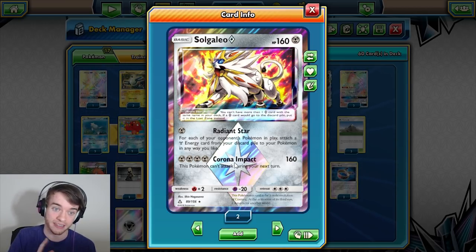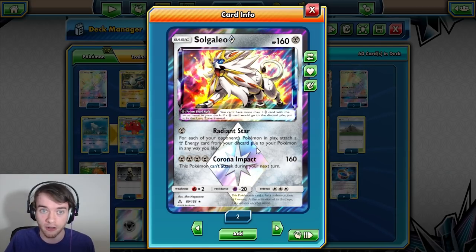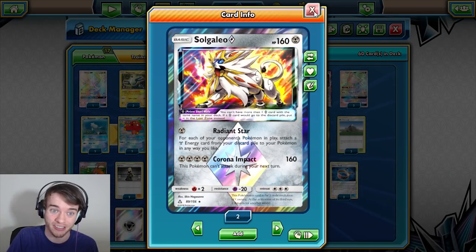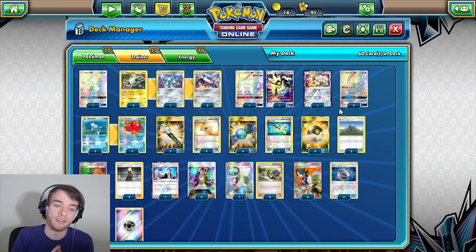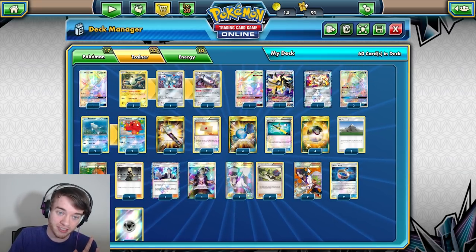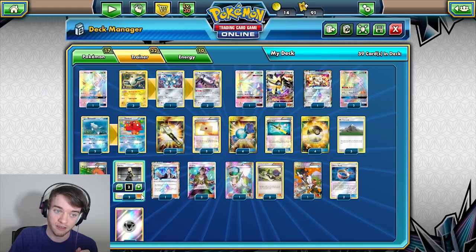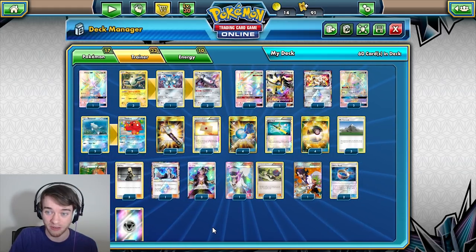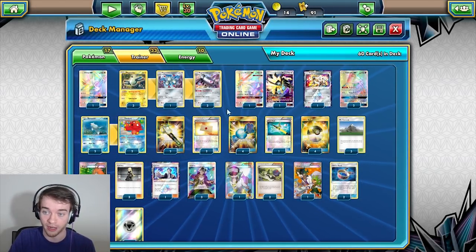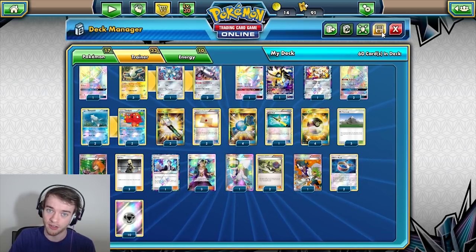Solgaleo's Radiant Star: for each of your opponent's Pokemon in play, attach a Metal Energy card from your discard pile. This is mid-to-late game — you can use this to just accelerate so much energy. You can get six energies on just one attack with one Steel Energy to get all the energies out of the discard pile. It's very consistent. Two Cynthia, two Sycamore — I'm considering dropping down to one Sycamore. The reason being is you're probably going to be getting rid of Magnezone or Rare Candy when you Sycamore, which hurts. But getting energy into the discard pile is actually kind of a good thing here.